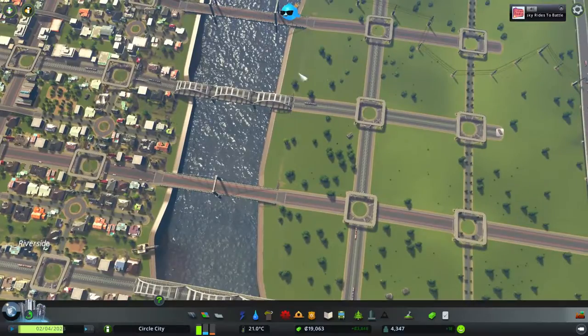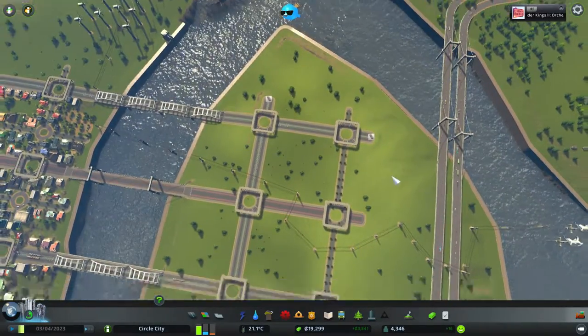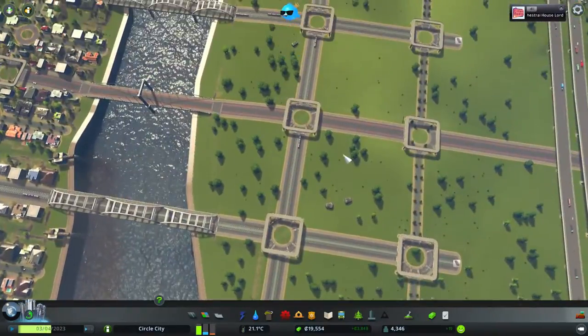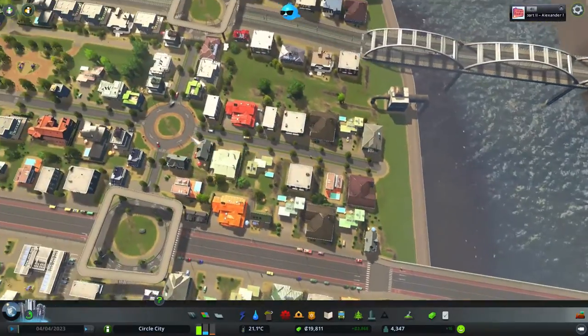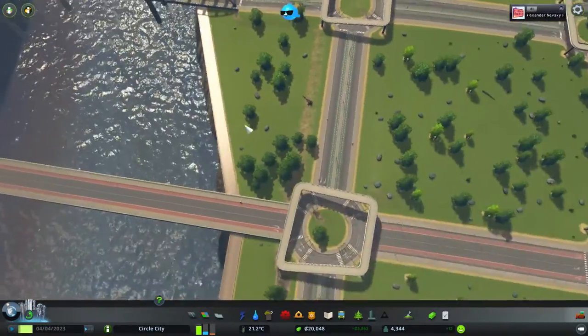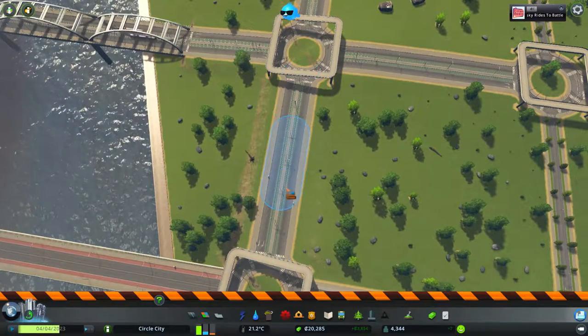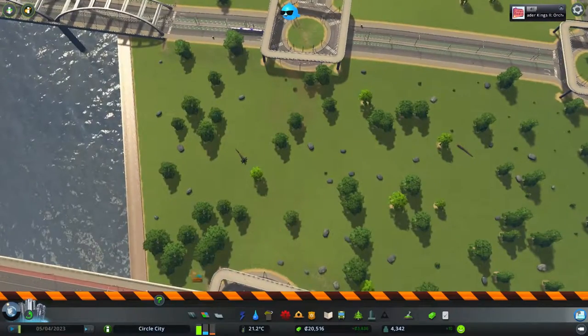We're gonna start building. I've been setting up this little new area on this side. We're gonna need more housing — quite a lot of it actually. We need more roundabouts — yes we do. Which means this one, which has no active line currently, has to go away for a little bit.